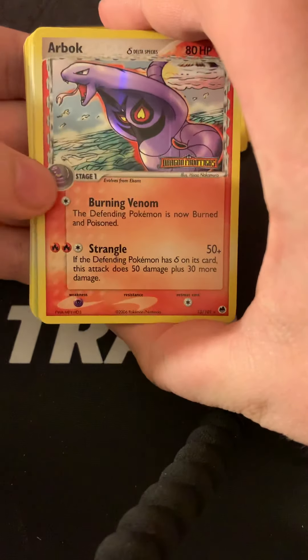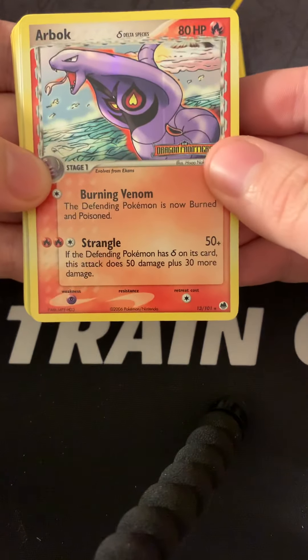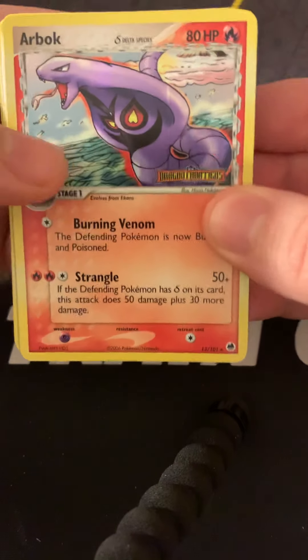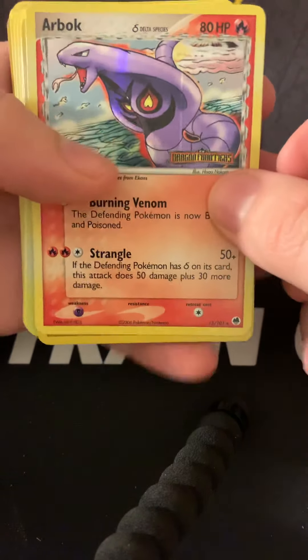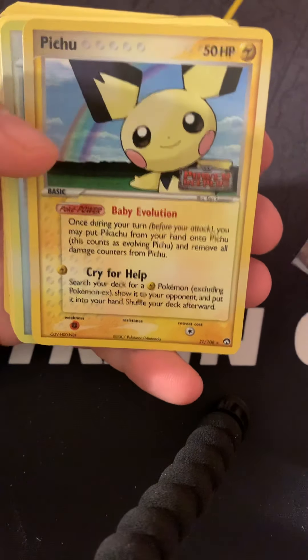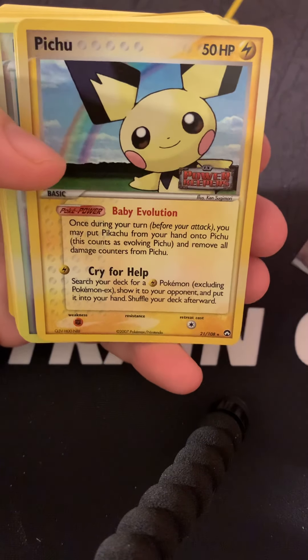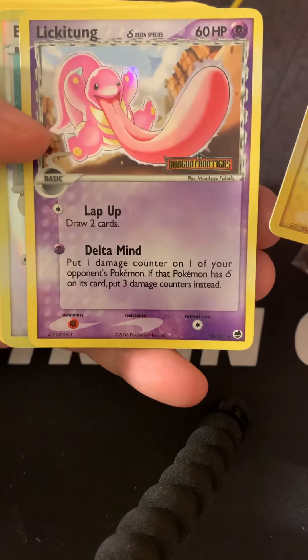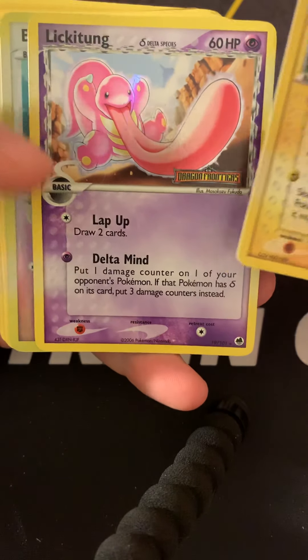Up first we do have the Delta Species Arbok with the Dragon Frontier stamp — Dragon Frontier stamp, I apologize. We do have the Pichu with the Power Keepers stamp. We have a Delta Lickitung, again with the Dragon Frontier stamp.